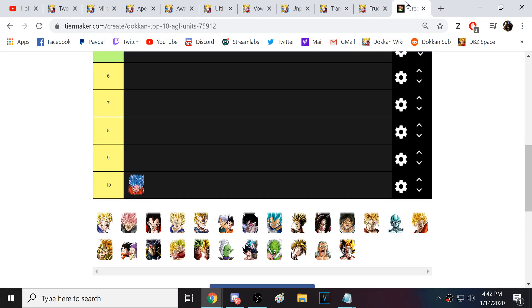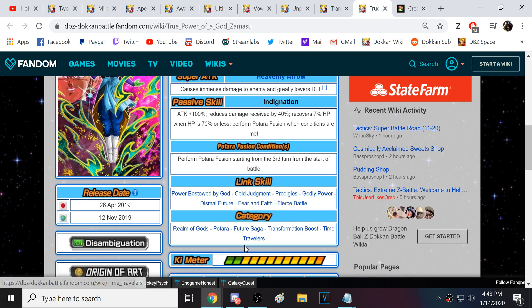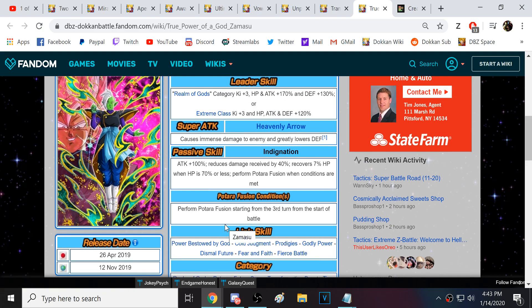Next, we have AGL Zamasu. I feel a lot better about AGL Zamasu since TEQ Merged Zamasu has gotten his EZA. This AGL Zamasu just needs a tiny bit of defensive support from some other unit, and he really just becomes a strong all-around unit. Some people might find it weird to have him on here when he kind of needs support, but if we're talking about something like Potara Super Battle Road, you put him on there with like Gowasu and Zamasu on the rotation, and he will mostly be able to shut that down.